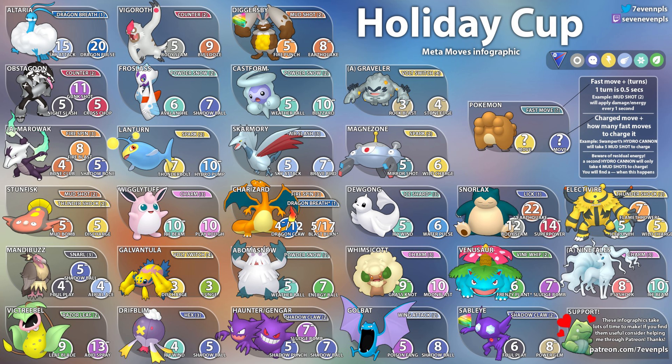Next up we have Froslass — a really strong Ice and Ghost type Pokemon with Powder Snow. It is really squishy but really powerful. It takes six Powder Snows to get to Avalanche and seven to get to Shadow Ball. This is a good safe switch — even if they counter with Alolan Marowak, if you're ahead on energy you can spam Shadow Balls or bait with Avalanche. Alolan Marowak will have to shield.